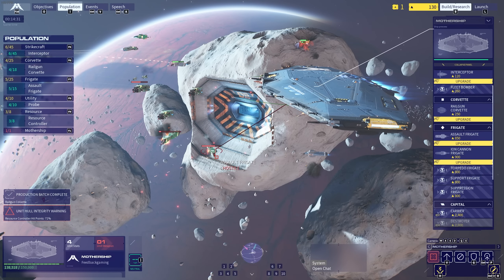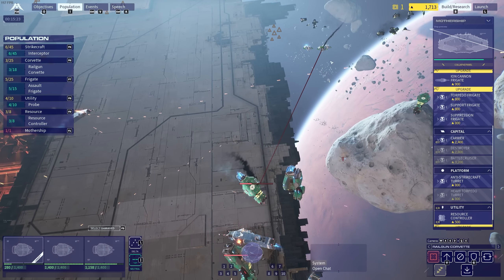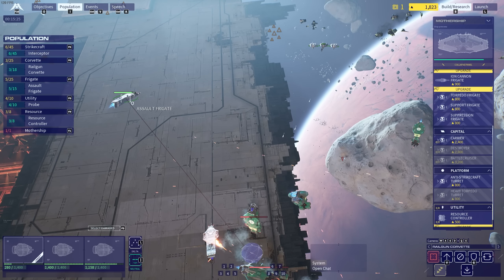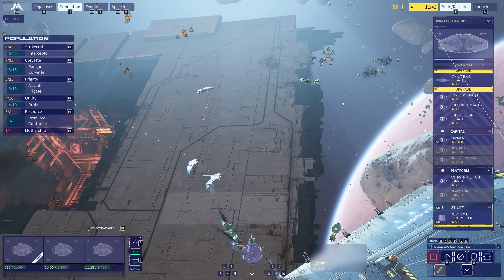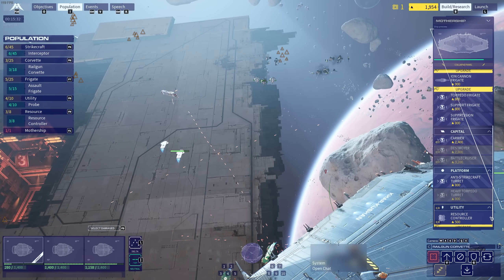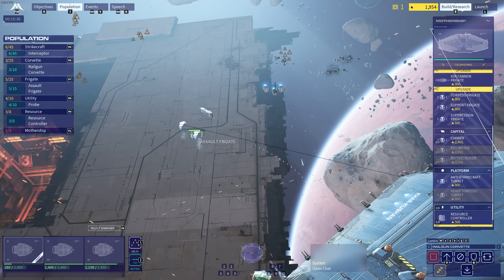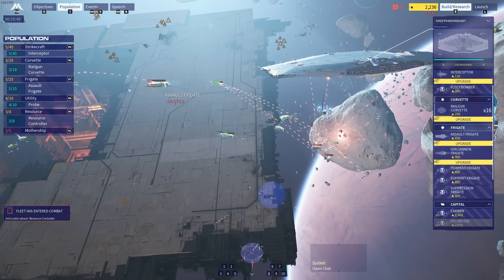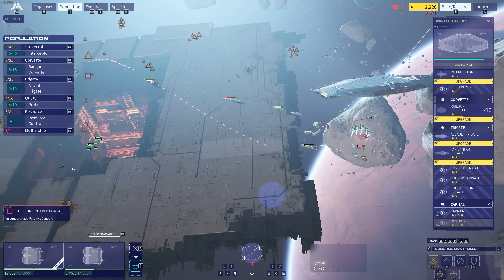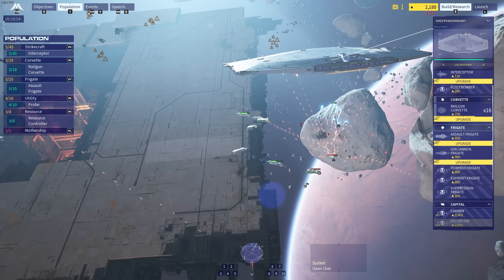The mothership is firing now and it does basically no damage — to be kind of expected really. I'm going to try and intercept here, but they're so vulnerable. Actually they do keep their distance though. Look how far they are away. And when they do hit, they hit quite hard, taking a big chunk of damage. It makes me wonder what the strat is here. Do you kind of make a critical mass of railway corvettes? I'm actually going to do that — that's going to be the new strat. Because the assault frigates have got so much HP, they just absorb all the damage.